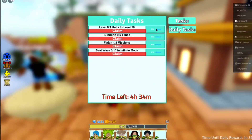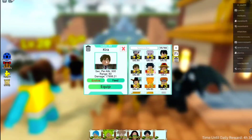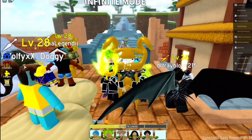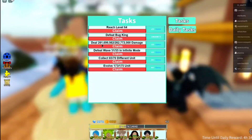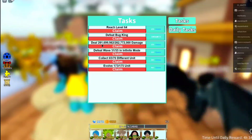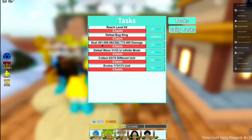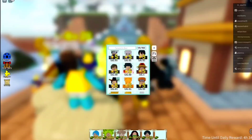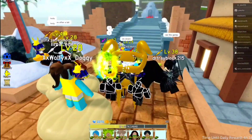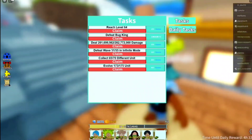If you want to use Light Yagami and you have him, he is amazing for getting gems — he's a great gem farmer. All you have to do is go to Infinite and run Light Yagami to get that damage task done. I have mine at 281 million, which gives around 150 to 200 gems per Infinite run, especially if you get to a high wave.